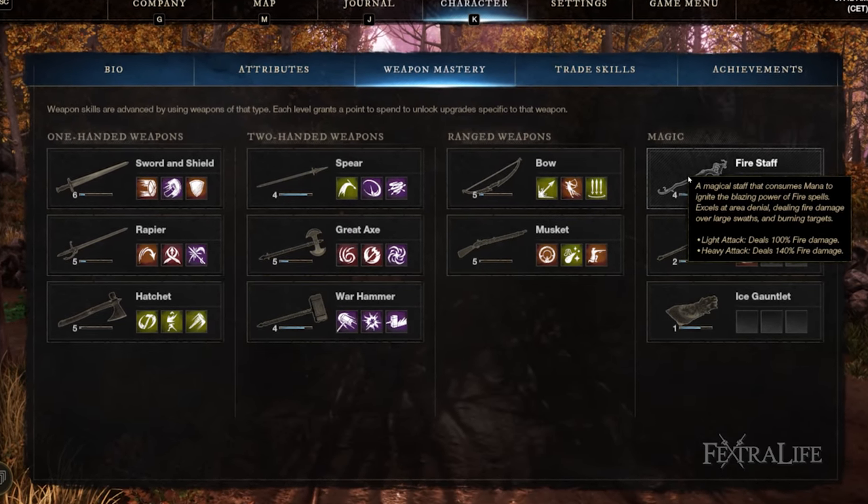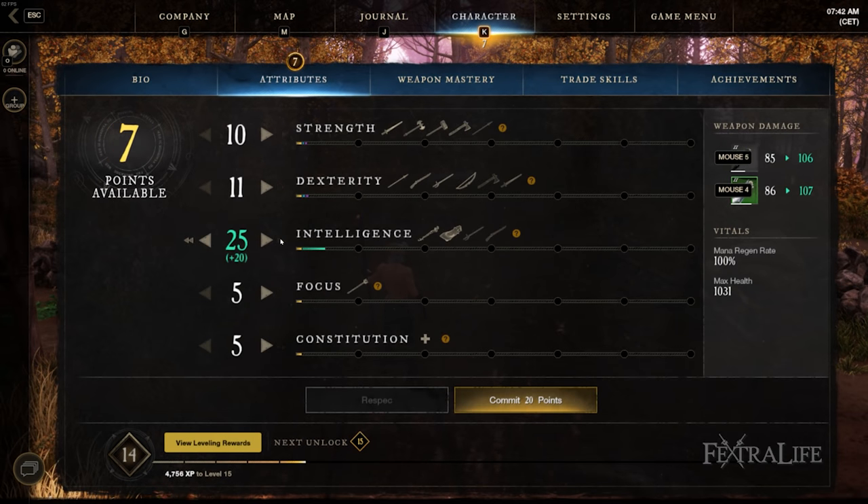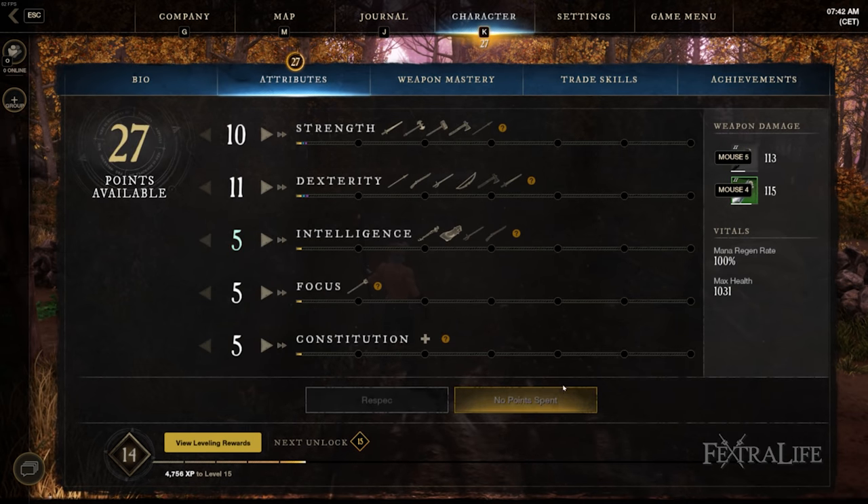In this New World weapon video, we're going to be taking a look at the Fire Staff. This is a ranged weapon that scales only off Intelligence, so if you're going to want to play with a Fire Staff, you're going to have a significant amount of points invested into Intelligence.